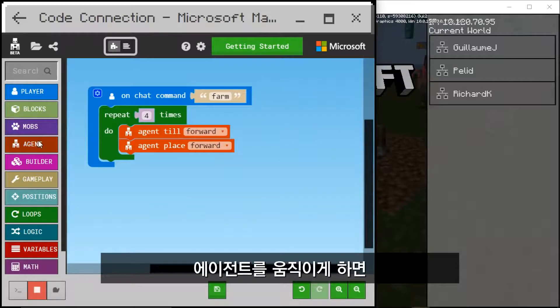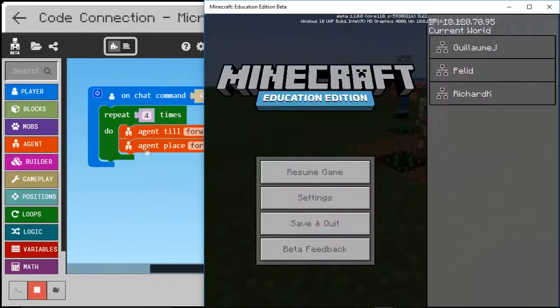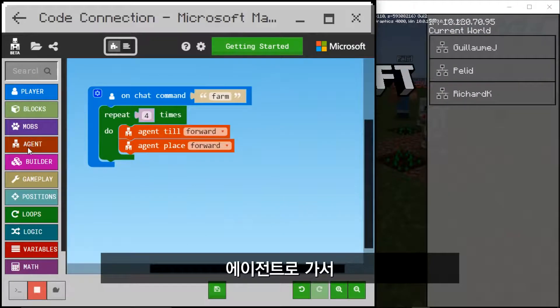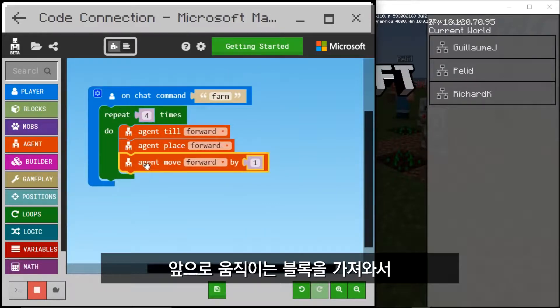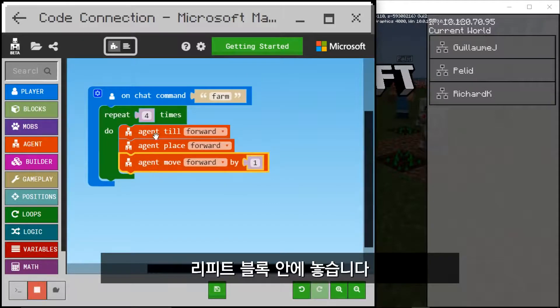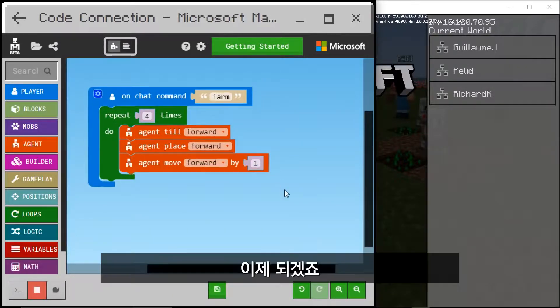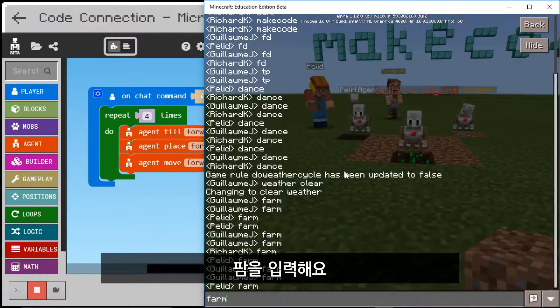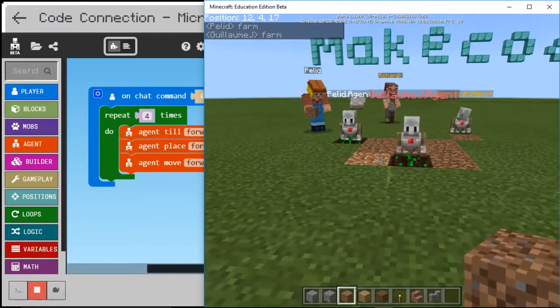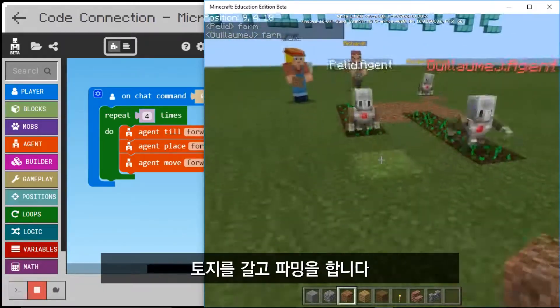If I make the agent move, it will be able to till multiple tiles at once. So under agent I'm going to bring a move forward block at the end — very important, inside the repeat — because I want it to keep moving after it tills. Let's go back to the game. Farm! Hey, it's working — we're tilling, we're farming!